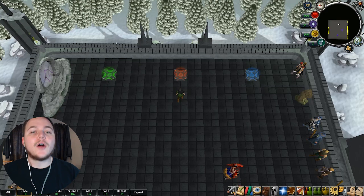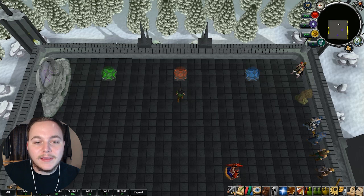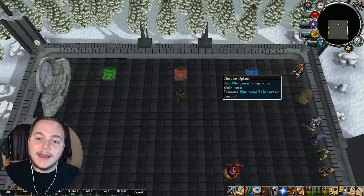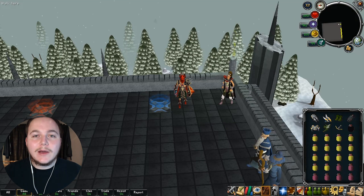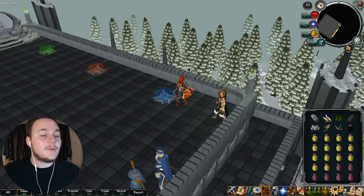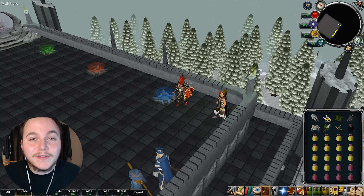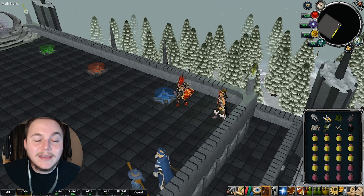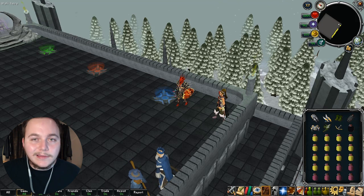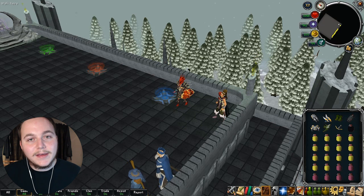This is the teleportation system for Zanadra. You've got three different teleporters: skilling, miscellaneous — which covers bosses, slayer monsters, anything you're going to kill — and on the right you have your minigames. Now it's time to take a look at what's in these portals. We're going to check out some minigames first, then skilling, and save the best for last — the bosses. I'm going to be fighting two extremely challenging bosses by myself, and I am going to kill them both.